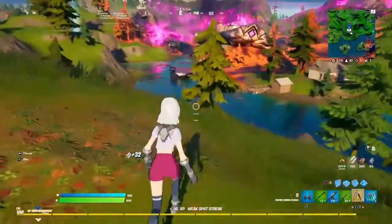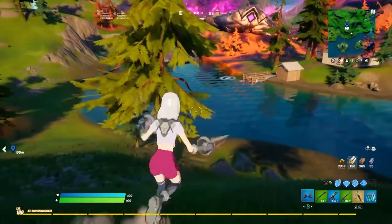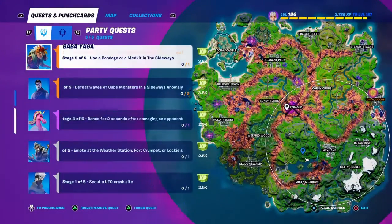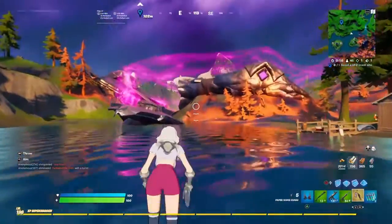So to recap, we have the Salvage Brute, the new war effort, Naruto and Team 7 in Fortnite, shopping carts, the convergence expanding, new XP accolades in creative, major bug fixes, and a competitive note. That'll be it for today's video — have a great day or night, bye!